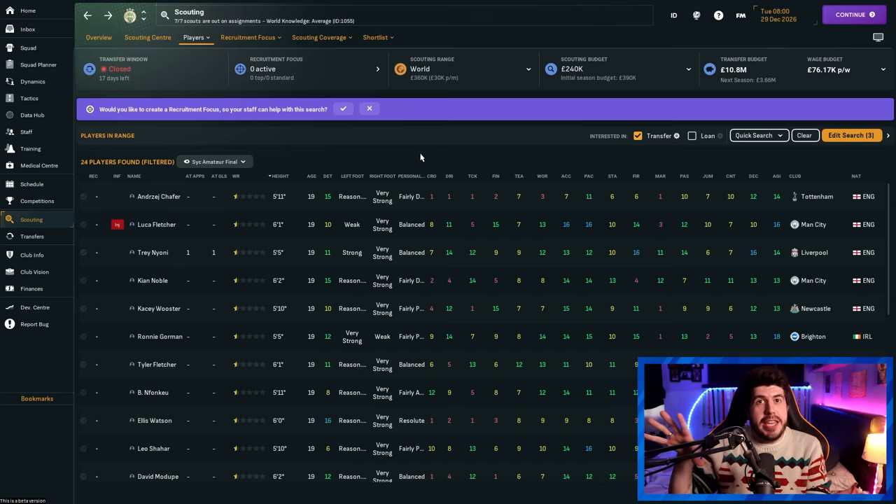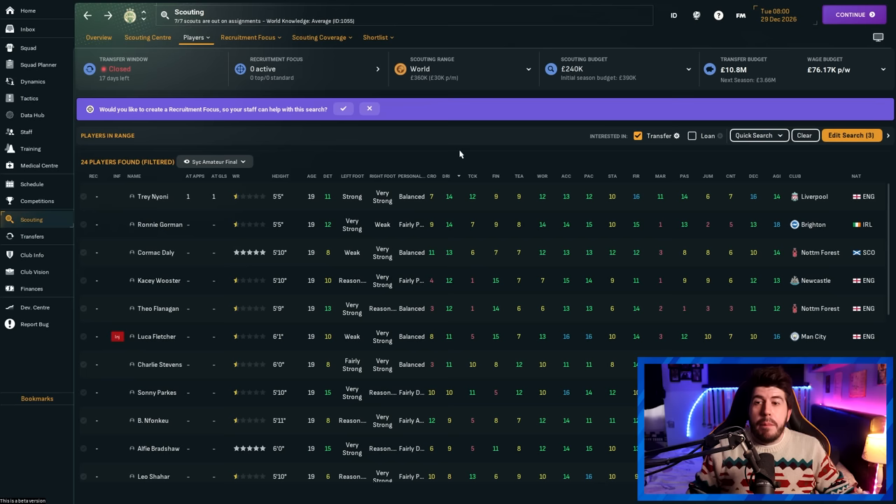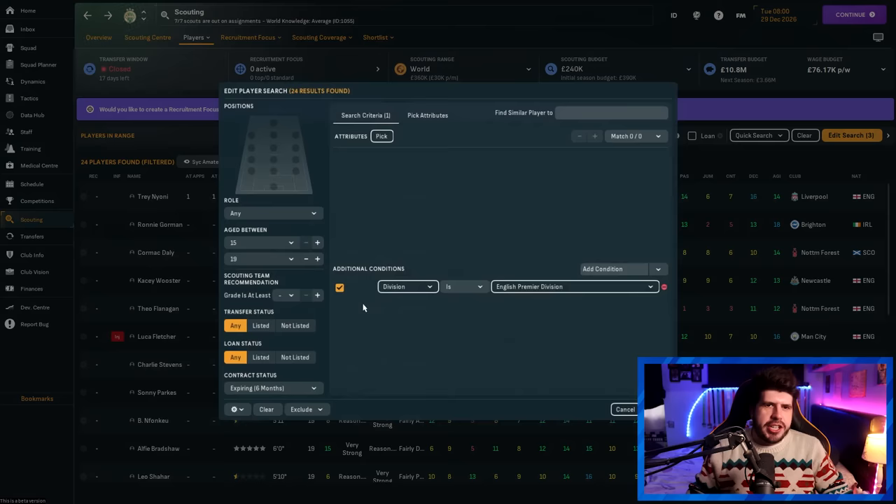If you're a lower division club in England, a useful setup is filtering players aged 15-19 with expiring contracts from Premier Division sides. Later in the year, between April and May, you'll get an email called something like 'clubs in England announce released players' — a big list of about 15-20 players. Always select all of them and offer them a trial; almost all will say yes. You can sometimes pick up absolute monsters, especially from National League South level to League Two. If that email doesn't come through, use the scouting centre filters to find the same set of players.